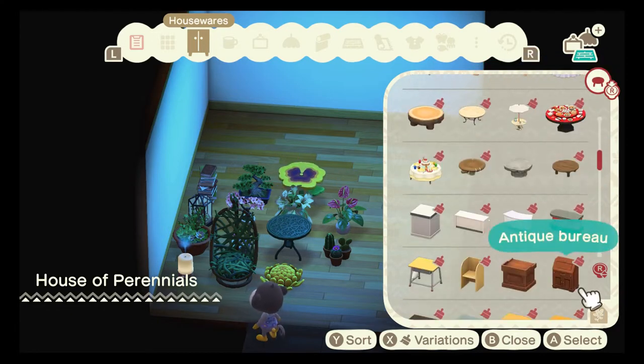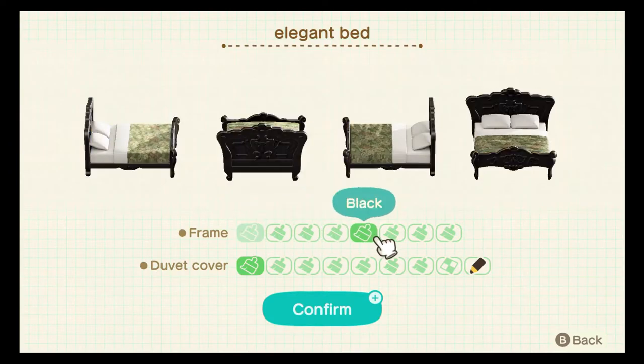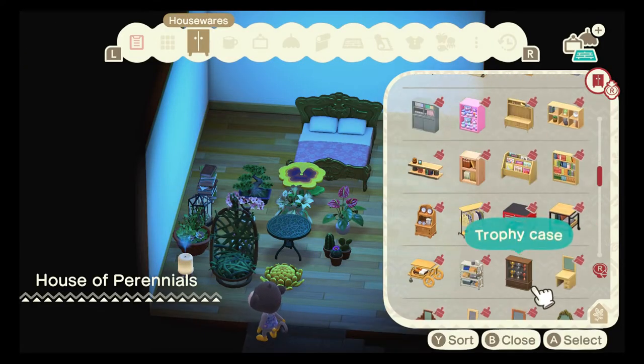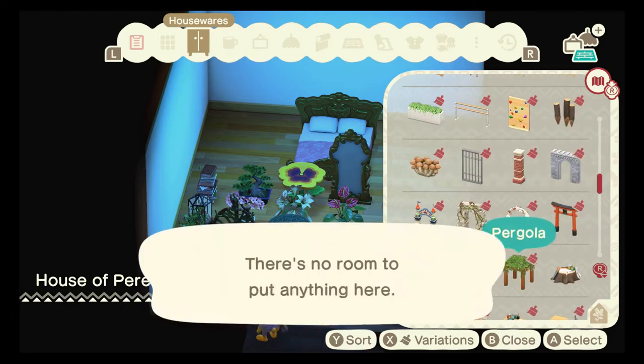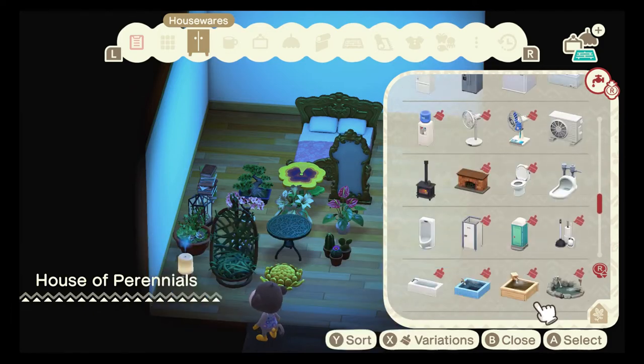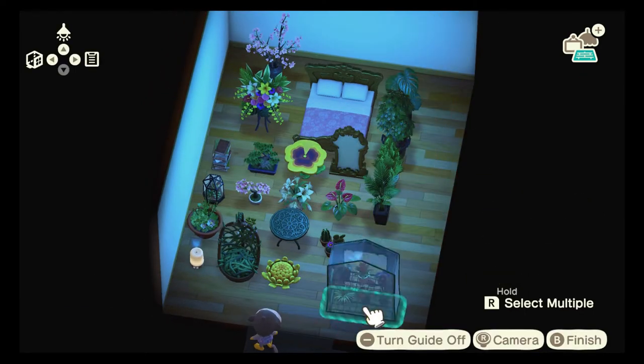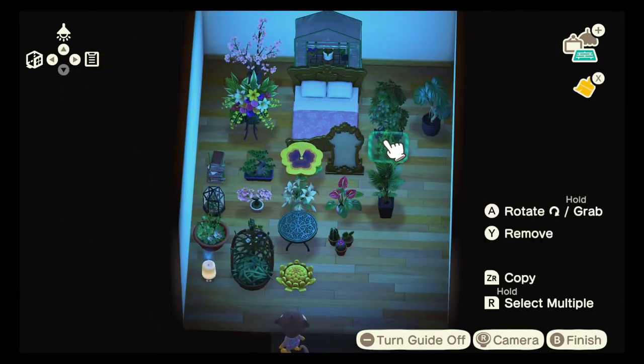I even grabbed that pansy table — I don't like it. I don't like that table. I put it in the build anyway. The bed I picked in the mirror because I think it shows that old, stuck-in-time feeling — it feels like something your grandma would have, and it was really nice.